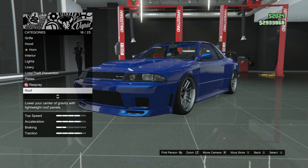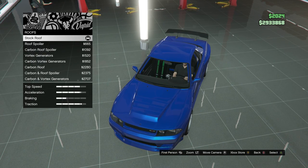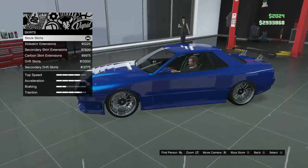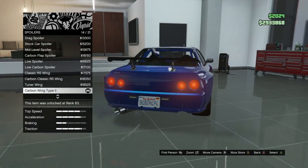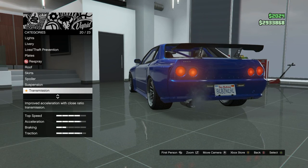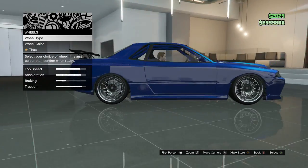Trim color keep on graphite. For the roof accessories, keep that on none. For the roof, keep that stock. Skirts keep stock as well. For the spoiler, give it the carbon wing type 2. Suspension — drop it all the way down.